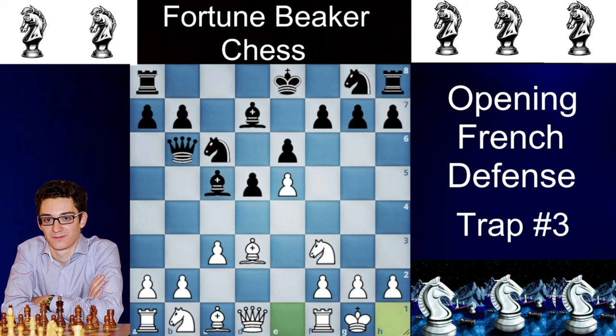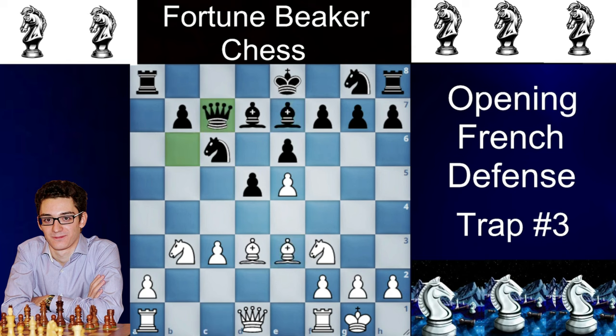Now here, if Black is a bit more aware and doesn't want to allow knight g5 or b4, they play a5. White responds with knight bd2, then Black plays a4, so White plays b4 and Black plays en passant. Now White plays knight takes b3, and in 90% of my games the bishop has gone to e7.